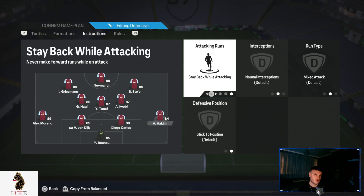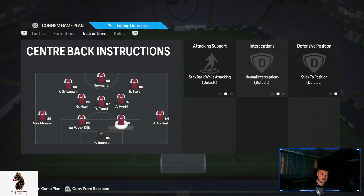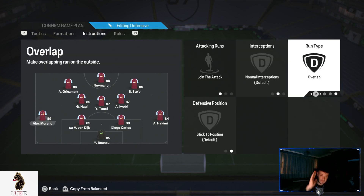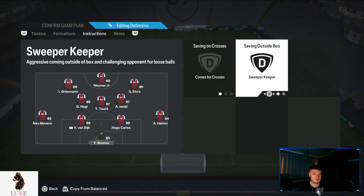I don't play with my right back on join the attack and overlap — my right back is on stay back while attacking. Both my centre backs are on completely default settings. My left back is the one on join the attack and overlap, so my left back is the one bombing on. My goalkeeper is on comes for crosses and sweeper keeper.